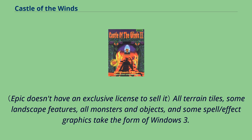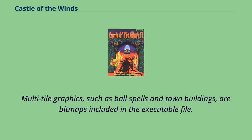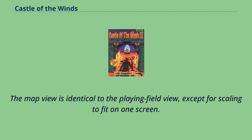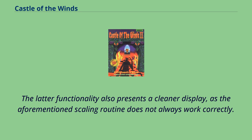All terrain tiles, some landscape features, all monsters and objects, and some spell and effect graphics take the form of Windows 3.1 icons and were done by Paul Caniff. Multi-tile graphics, such as ball spells and town buildings, are bitmaps included in the executable file. No graphics use colors other than the Windows standard 16-color palette, plus transparency. They exist in monochrome versions as well, meaning the game will display well on monochrome monitors. The map view is identical to the playing field view, except for scaling to fit on one screen. A simplified map view is available to improve performance on slower computers, and also presents a cleaner display, as the scaling routine does not always work correctly.